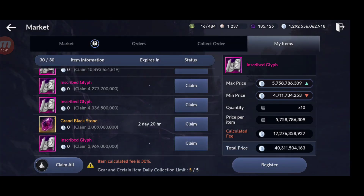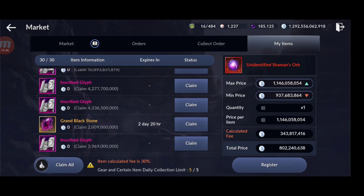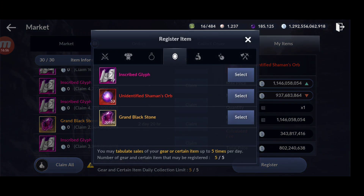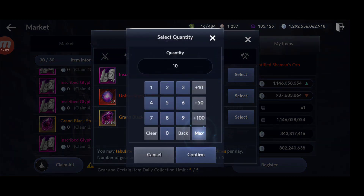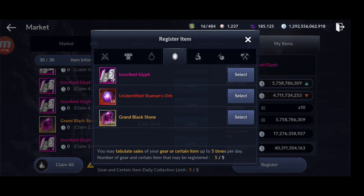Unidentified orbs are another item to sell — I have 53 of them. Currently priced around 1 million each but potentially rising to close to 2 billion. Between orbs, glyphs, and grand blackstones, I'm looking at another 100 to 200 billion or more from those alone.